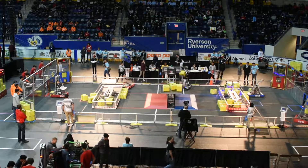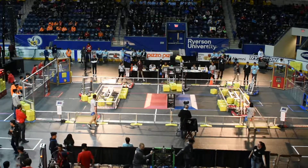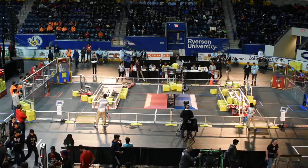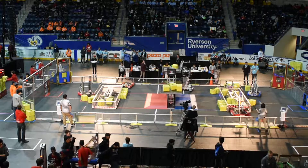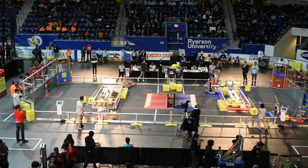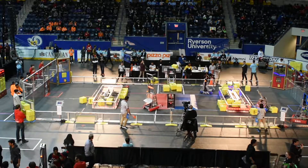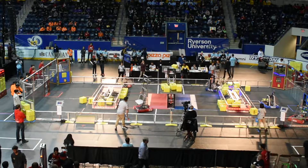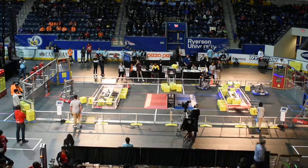71-176 has a cube and is going to attempt to place it into the blue side of the scale — they do it! Very daintily placed. And 70-13 just narrowly missed putting a cube in their side of their switch. While 15-9-11 almost gained ownership of their opponent's switch. While 11-14 places another cube into their side of the scale, ensuring the aggression.